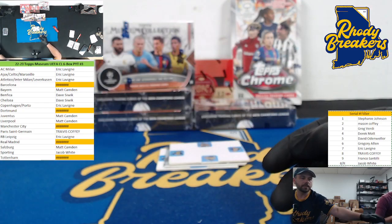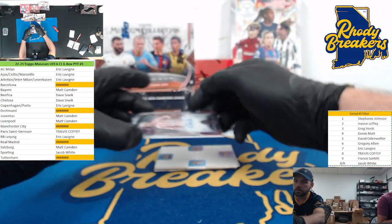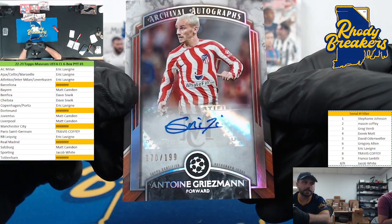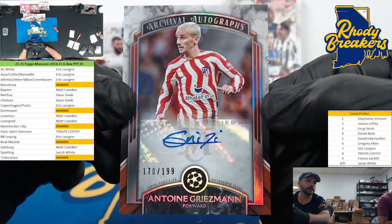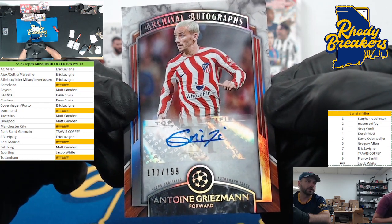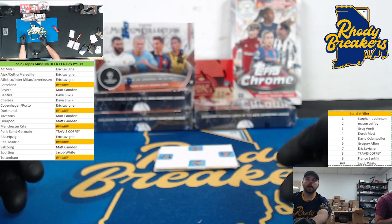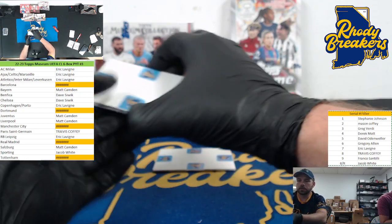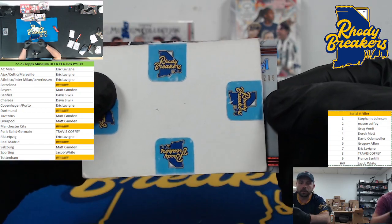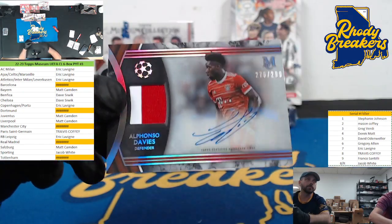On a two-tone Leipzig — actually gives you some nice patches sometimes. Next up, Griezmann — 170 out of 199, archival autographs. Griezmann, 170 out of 199. Eric — Eric's like, 'I just know how to hit.' Out of 299 again on the auto — it is Alphonso Davies. Nice, Byron — two-color. Alphonso Davies — Camden, there you go.